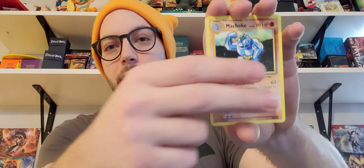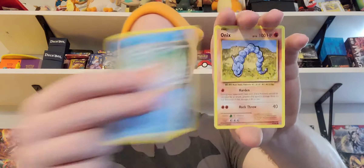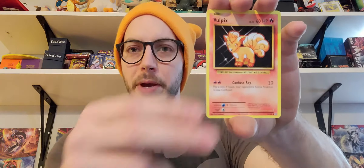Machoke, Full Heal, Spirit Link for Venusaur, an energy, Magikarp, Onyx, Sandshrew, Vulpix, a Reverse Holo Energy. And — oh yes! I've been wanting this one for a while! I absolutely love Poliwrath, especially this one. This is such a good card. Playability-wise, it's absolutely awesome. It has an ability called Whirlpool, it does 80 damage, and it takes an energy off of your opponent's Pokemon. Great effect. The centering is off a little bit up and down, but the back looks pretty nice. I love me some Poliwrath action. I'm so happy we finally got that one.